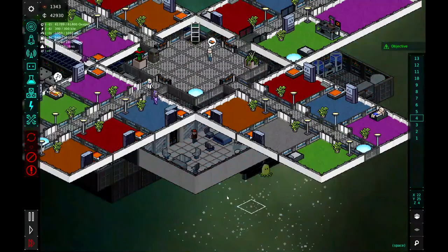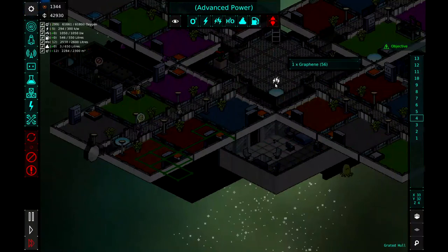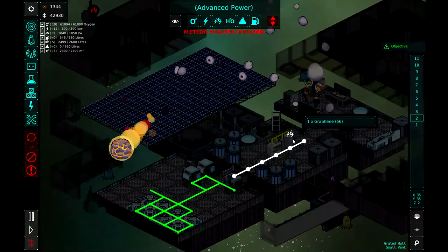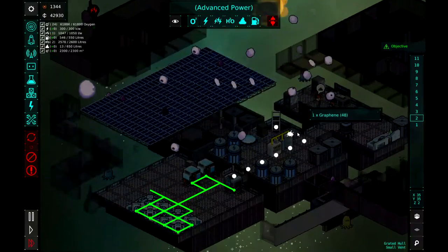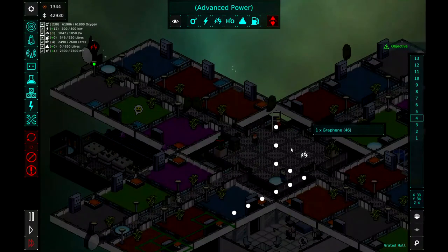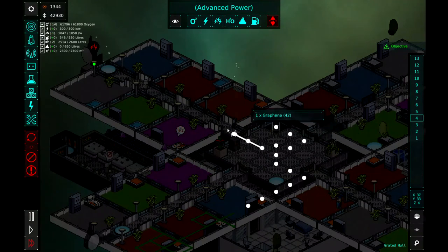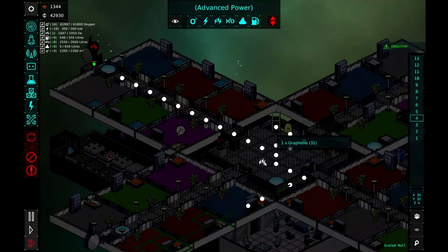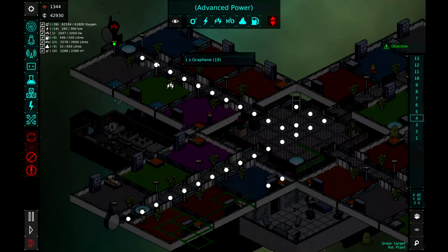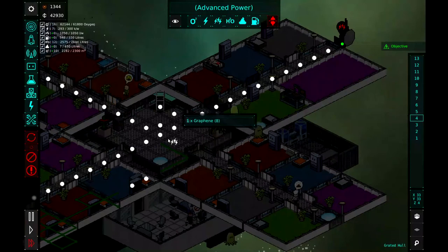We'll need to start running our advanced electricity up here. Let's go to advanced electricity — click on that, and it takes one graphene. We're going to have to run it quite a ways. Let's run it to the ladder shaft here, and up this floor, and now onto this floor. Let's go ahead and get it into the middle of the room, and then run it all the way down there — and all the way down there, and all the way down there.